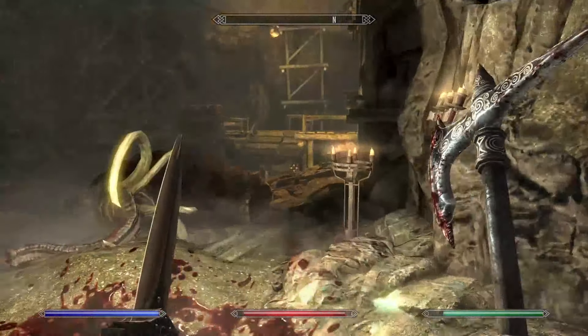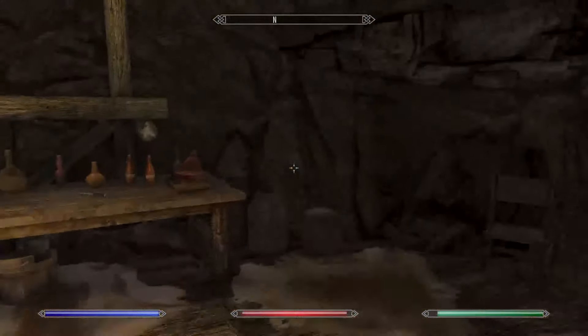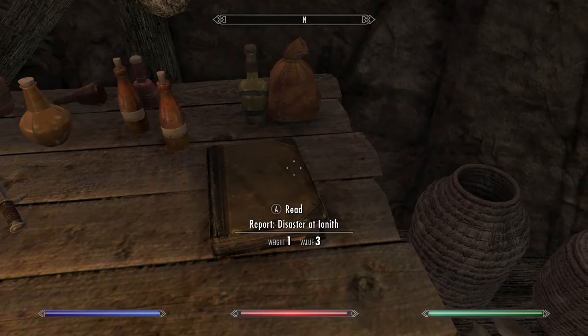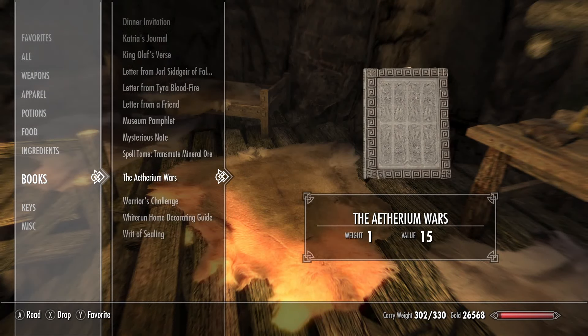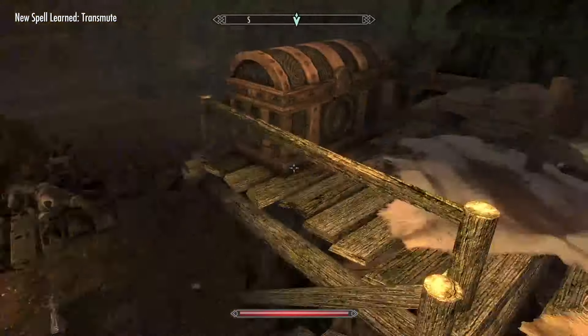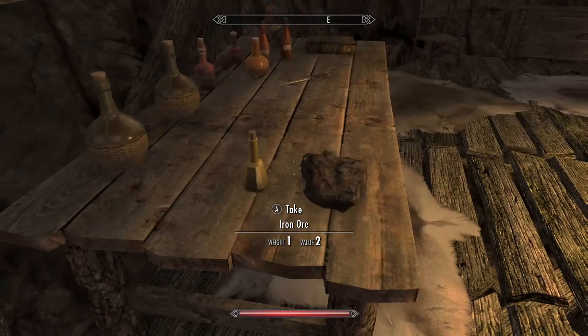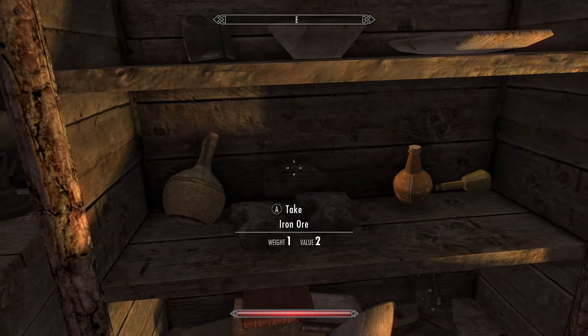Now that she's told us all about it, we can come up here to the little platform the chief was standing on and find this book right here called Transmute Mineral Ore. We're going to learn it. Now we can take iron ore to silver ore and then silver ore to gold ore — that's pretty much the entire thing.